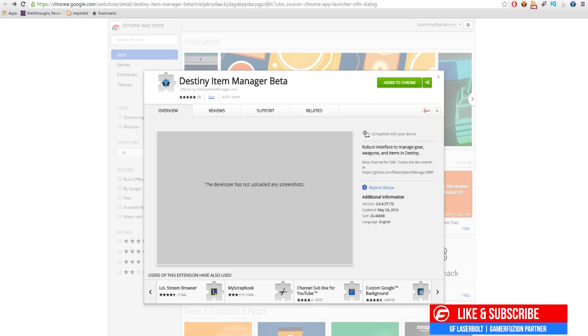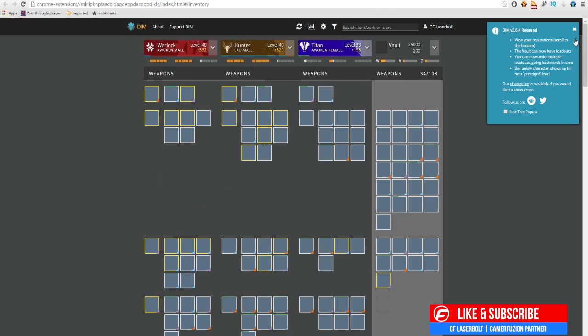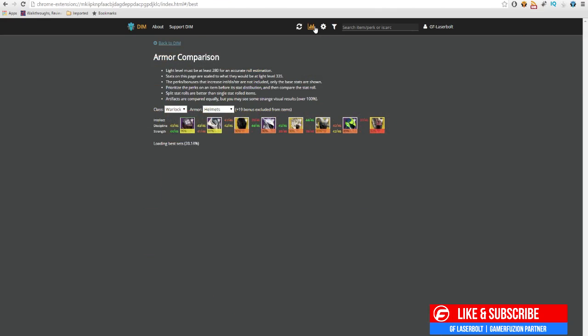I'll leave a link in the description with the beta link if you guys need to download it. Once you have it downloaded and installed, you'll get an icon that looks like this, which will allow you to click on Destiny Item Manager Beta. Once you have it open, it's going to look very similar to the previous version, but the big difference is you're going to get this icon right here called the Mini Max. Click on the Mini Max and it's going to go ahead and show you all your armor.